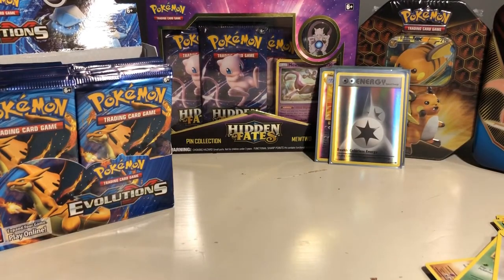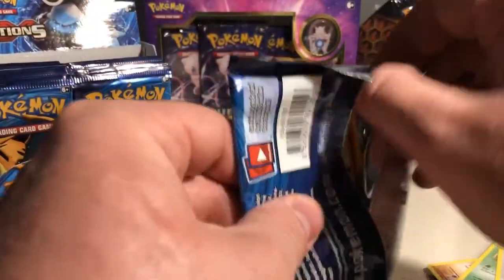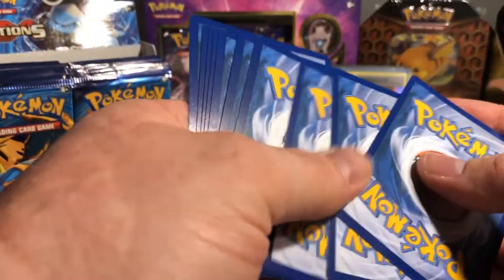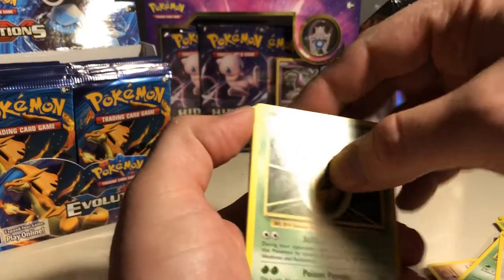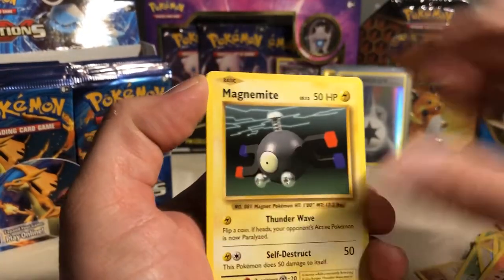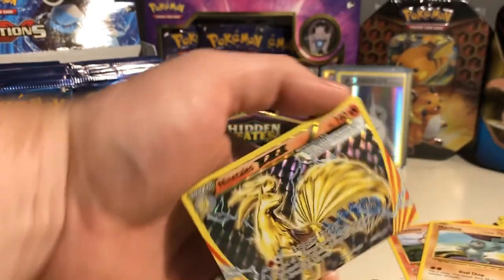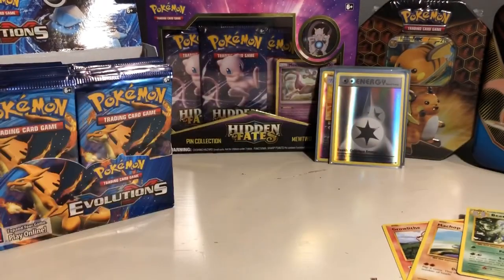God, that looks so good — it's so cool having all those other packs in the back. Pack four: Charmander making himself known. Kakuna, Pidgeot, Boxless, Charmander, Magnemite, Water Energy, Growlithe, Machop — Ninetales break card, I have one of those, very nice card — and a Beedrill for the rare, let's go! I think Beedrill actually has a decent PSA 10 price, so having duplicates is always nice.